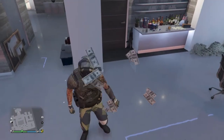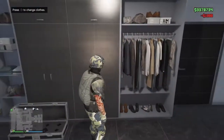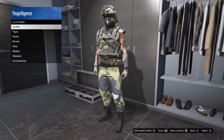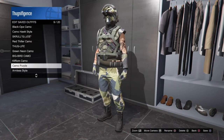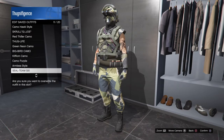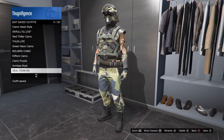That's why I called it the Seal Team Six outfit — because of the goggles and the camo. It's a pretty cool outfit; I'm proud of it. Hope you guys like it — if you do, make sure you smash that Like button. Now save this — hit Square and go down to save it. I'm going to save it twice just to make sure it sticks.